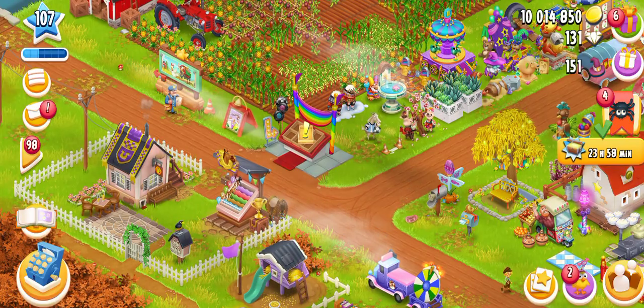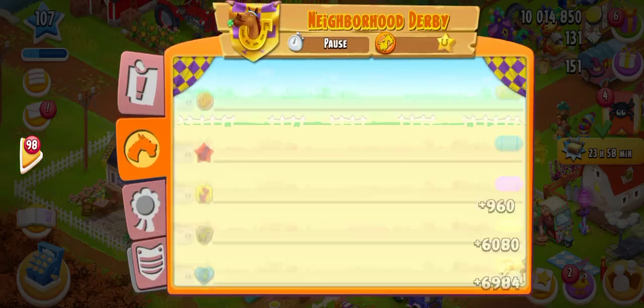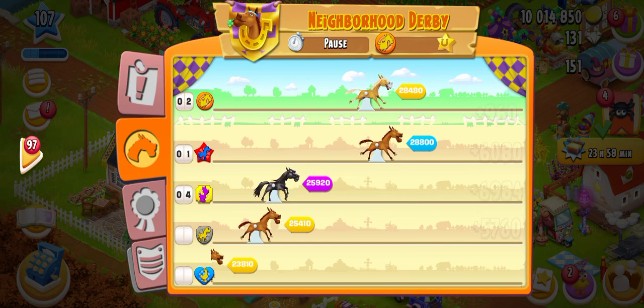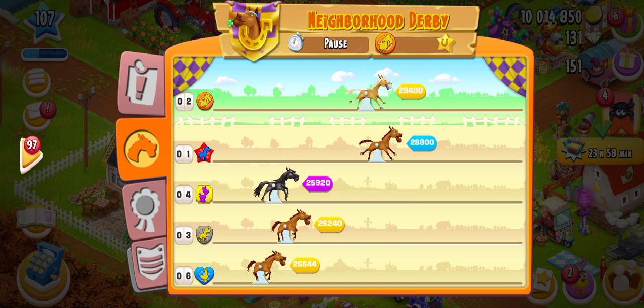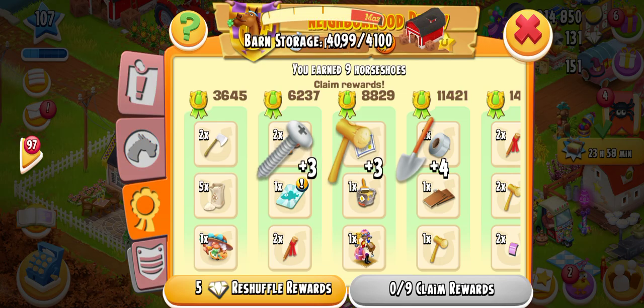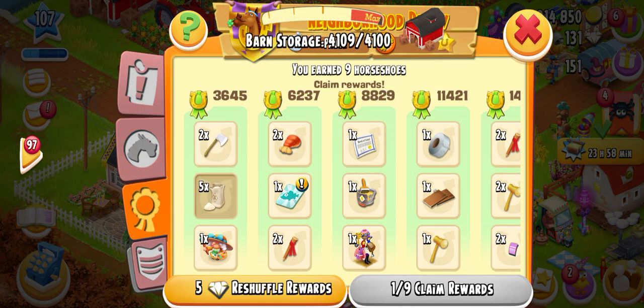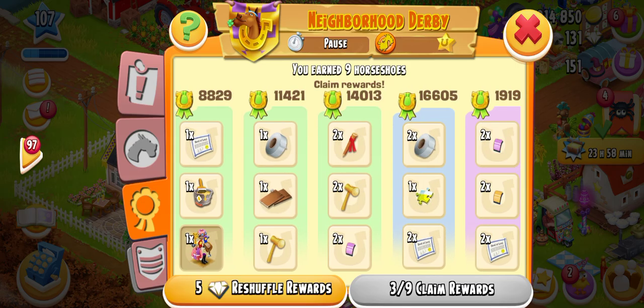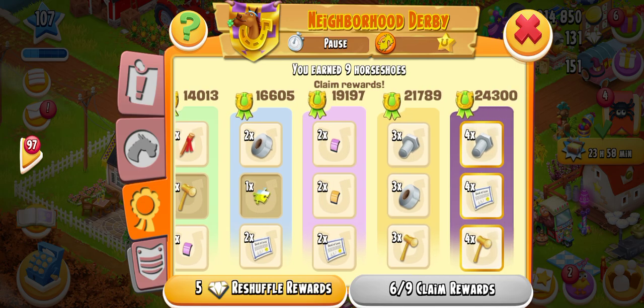The previous rewards will be added, and in the previous we got second position. We have to do everything faster. There are many more things to check. We have got some tools — let's collect the rewards. These are the derby rewards.